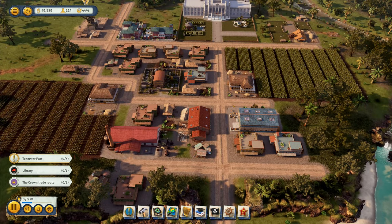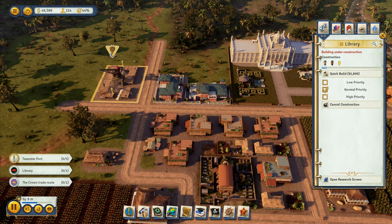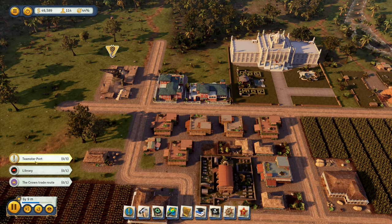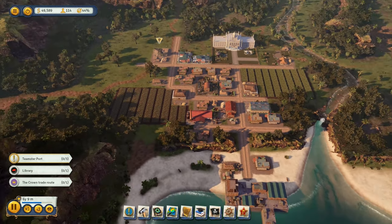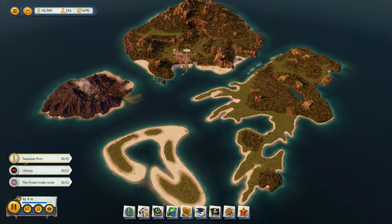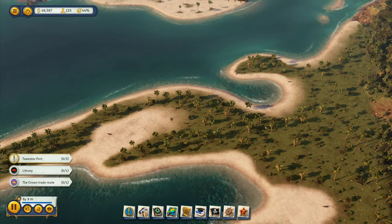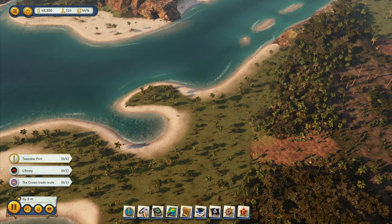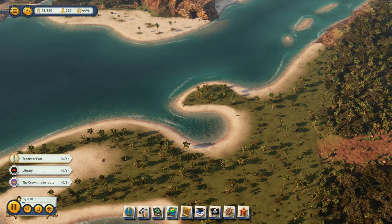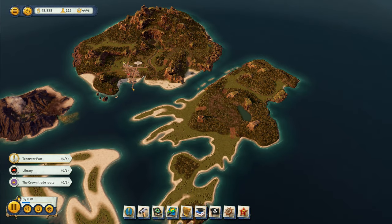I don't know what I'm going to do with logs once I've imported them, but we are importing them. And at the moment we are constructing a library. So I need Teamster ports on three other islands — I've got one here, one here, and one here. So I've got to build the Teamster ports on these islands. Where's the best place to build it? I think this one here kind of needs to be... I don't want it too far away from that one there.